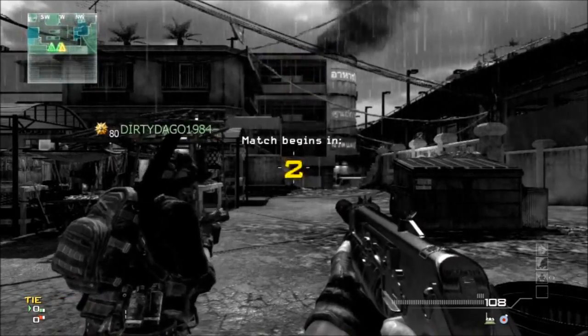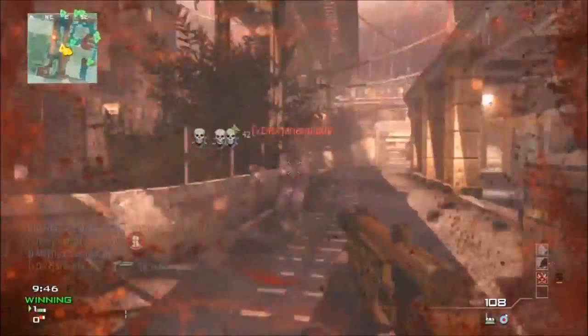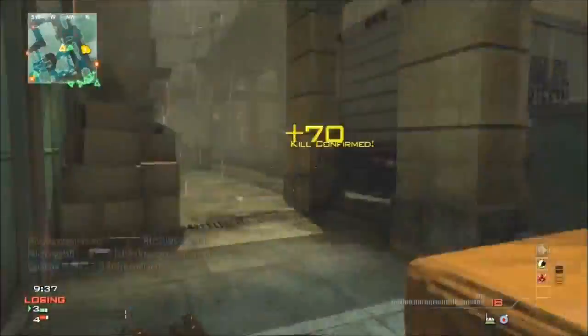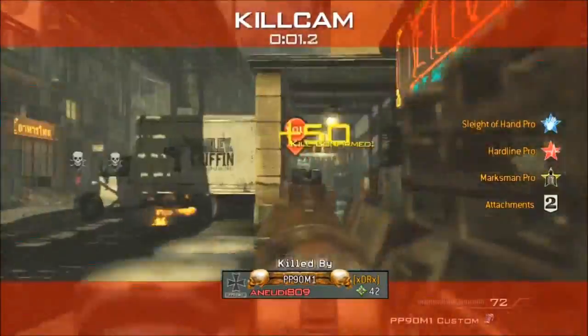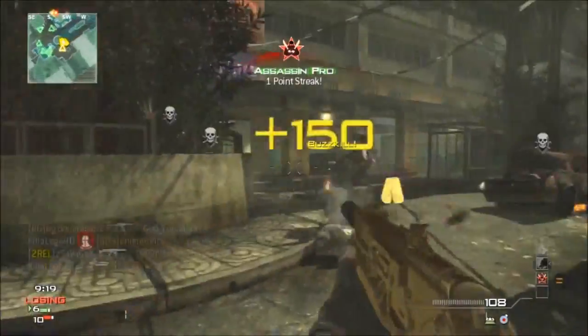Yo, what's going on guys, it's KillLogHD and today I got a match of Ground War Domination on the map Bullegg. I'm gonna be using the PP90 with the silencer and extended mags, and I pick up a 2-minute and 14-second MOAB, so it's pretty fast-paced gameplay. I hope you guys enjoy it.